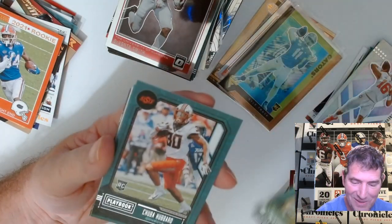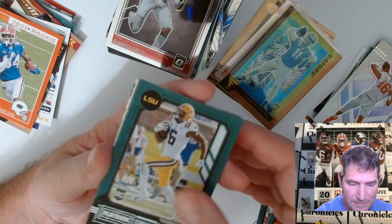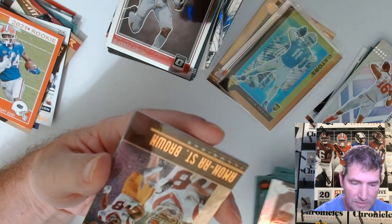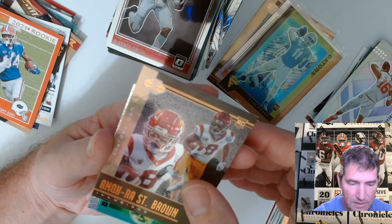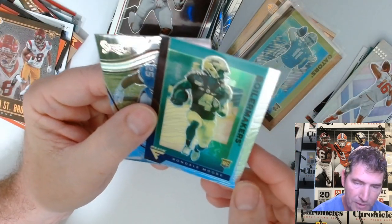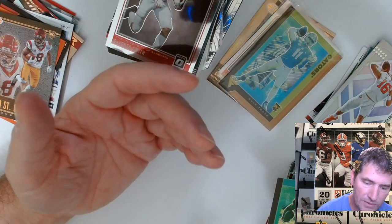Zach Wilson, Kyle Pitts bronze — not too bad. Justin Fields, Terence Marshall, Seth Williams. It's a bronze. And here we got the Boilermakers — Rondell Moore. And Select Javante Williams face.